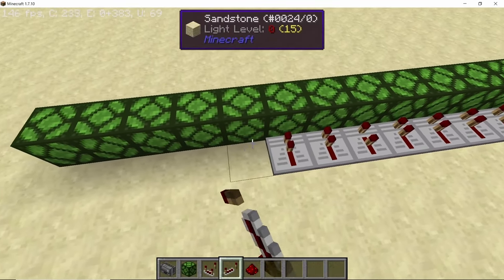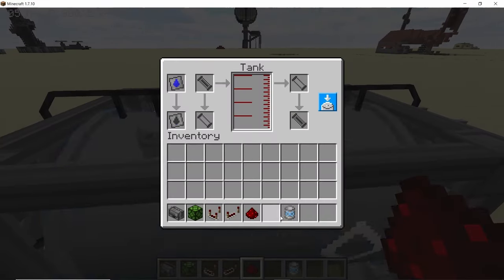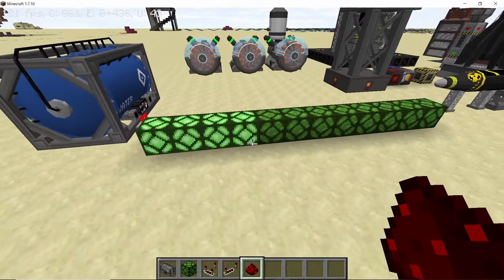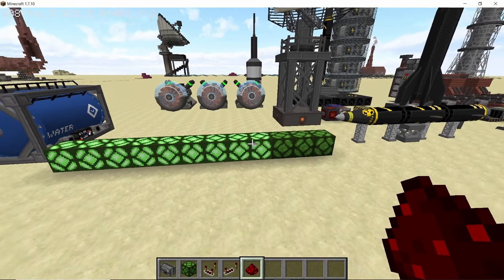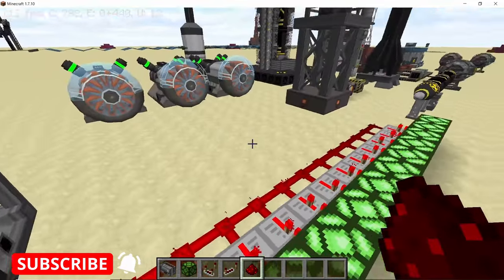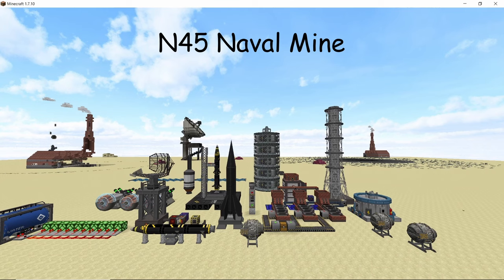The 256K tank and the biggest tank will now give a comparator output based on the amount of liquid they have in them. As the tank fills up with more and more water, the redstone signal goes up and more lamps light up. So you can make a visual monitoring system for the 256K tanks using this comparator feature — every output slot it has can be used as a comparator output.